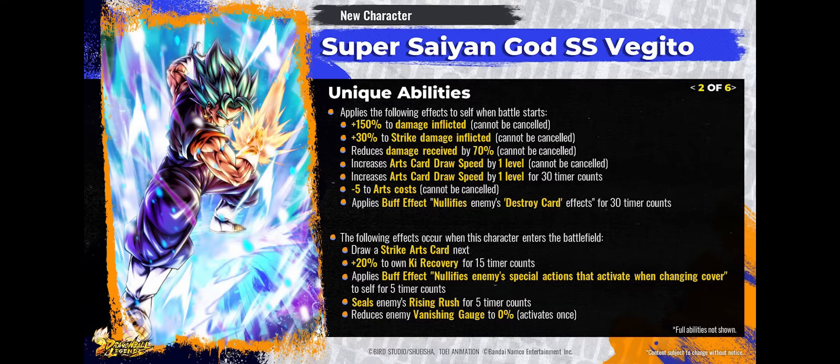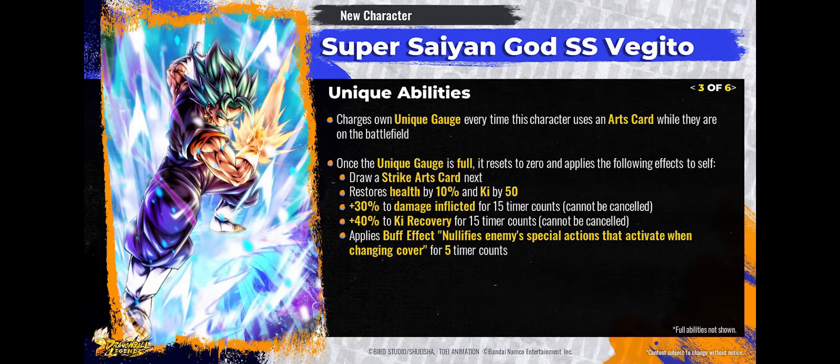This is just one of a few abilities he has. When he comes out in the game tomorrow he'll have more to look at and more to summon for — this is the perfect time to summon. You can run him on Card Key, Fusions, or Future. He charges his own unique gauge every time he uses an arts card, and once it's full he gets another Strike card, health recovery, more Ki, more damage, and more Ki — very similar to what Beast Gohan does when his gauge fills up, but much more potent.